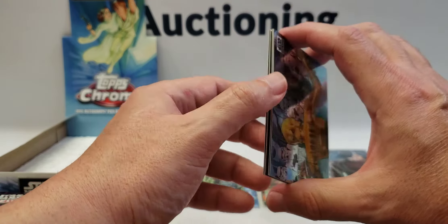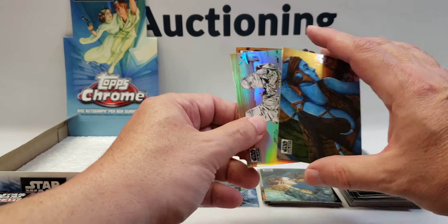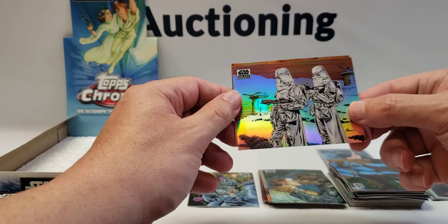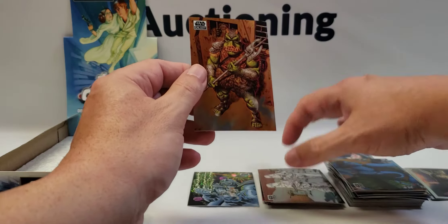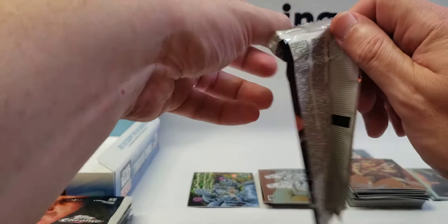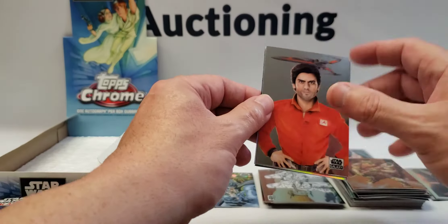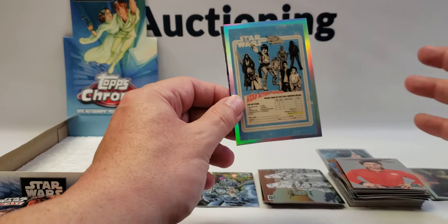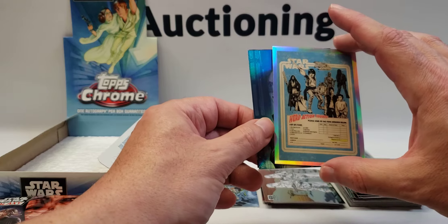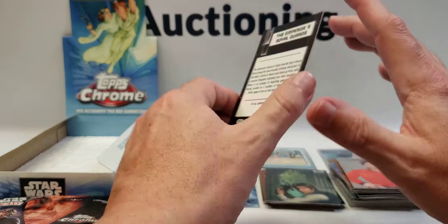I think this one might have the autograph — no it doesn't. Okay, C-3PO, Plia Sakura, Dangers of Felucia, nice snow trooper refractor — I have not seen that card yet — and a Gamorrean Guard. I haven't pulled that one yet either, so nice, we're getting some new cards to help fill out the base set. Here's another insert — this is one from the vintage subset, action figures — a nice Han Solo refractor and Emperor's Royal Guard.